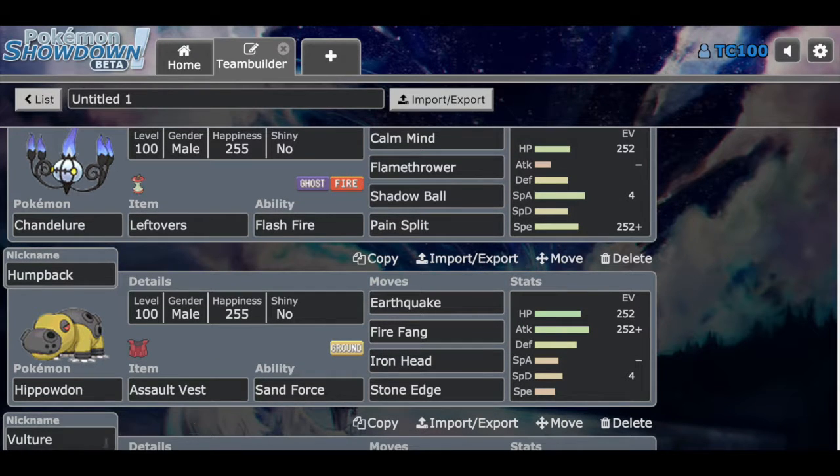We have Hump Back the Hippowdon holding the Assault Vest. The idea is you have all attacking moves, max HP and max Attack with Special Defense investment. He already has good defense even without investment, so the Assault Vest set on Hippowdon is actually working out here. The moves are Earthquake, Fire Fang, Iron Head, and Stone Edge — a lot of coverage with Fire, Steel, and Rock. It's going to hit a lot of things in the UU tier.